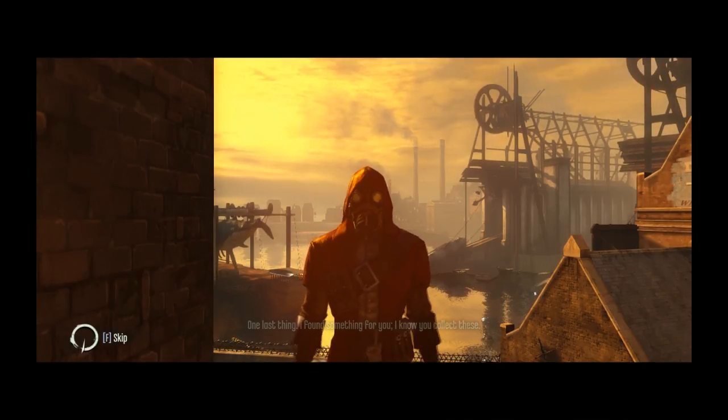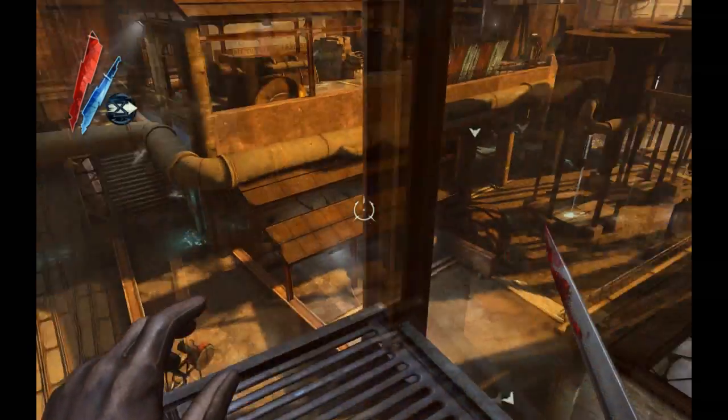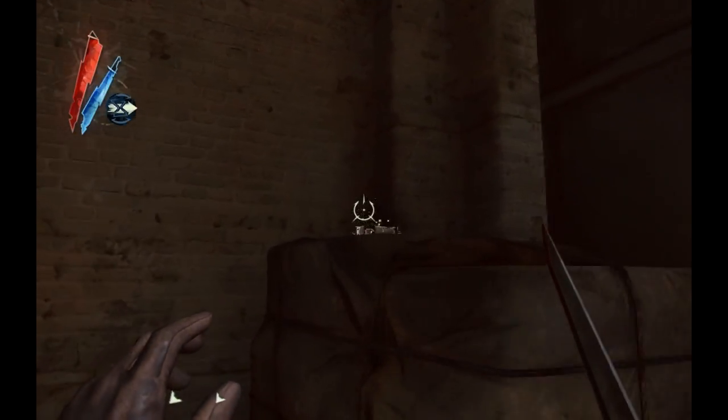The first rune is given to you automatically by Billy Lurk at the start of the first mission. The second rune in this mission can be found on a platform above the main entrance to the slaughterhouse.